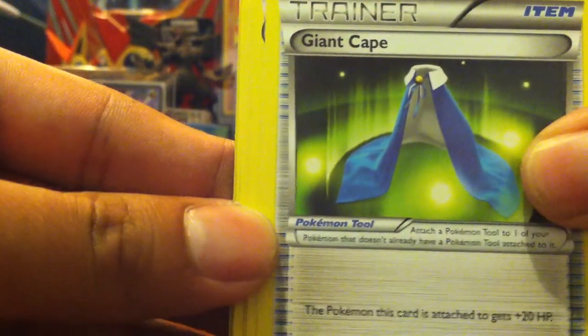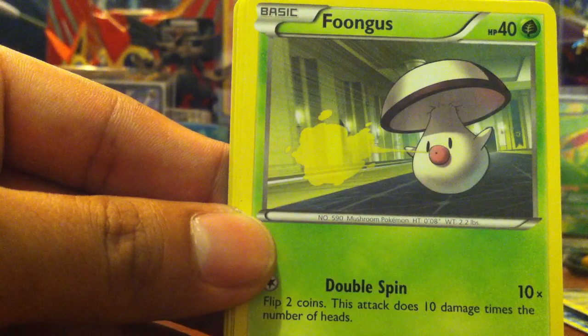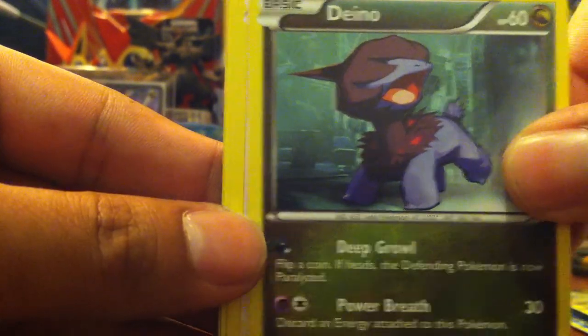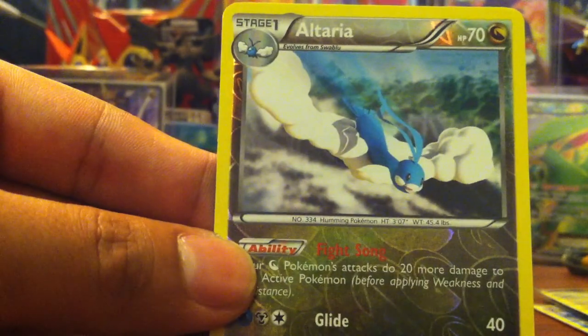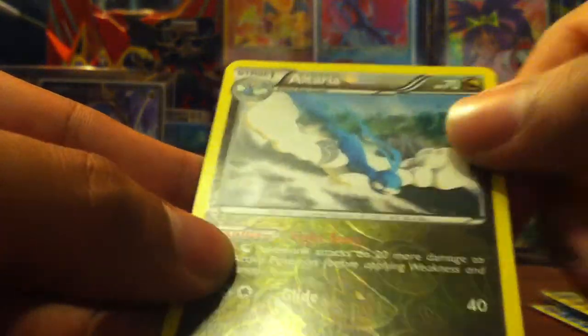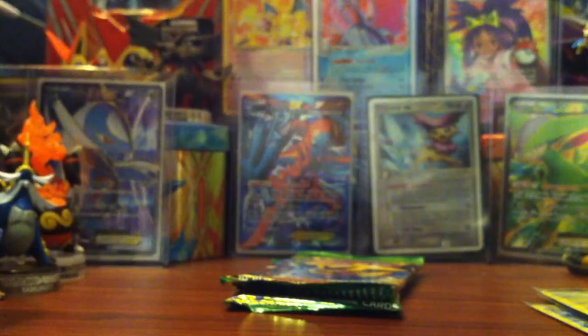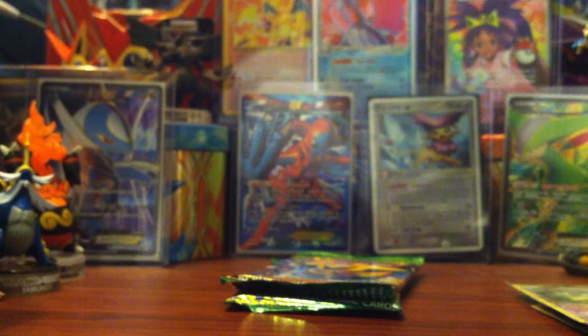These cards are pretty damaged. We have Giant Cape, Politoad, Fossil, Gible, Foongus, Deino, Mienshao, and Bidoof. For the reverse we have Altaria, which is a rare. And for the rare, a Shedinja. The reverse and the rare.